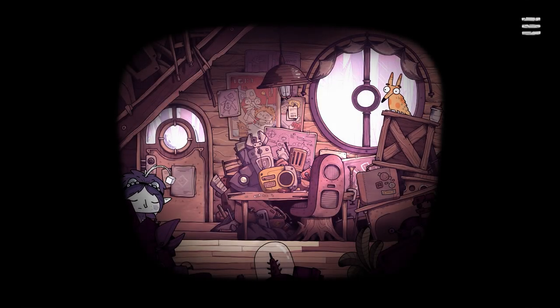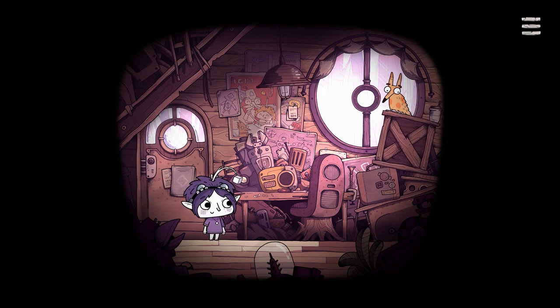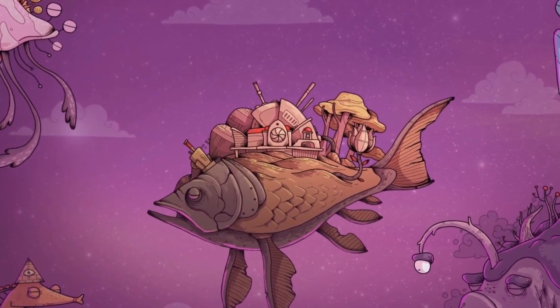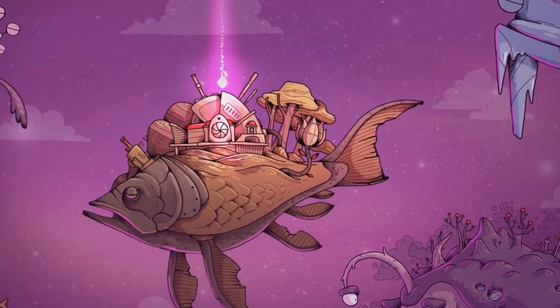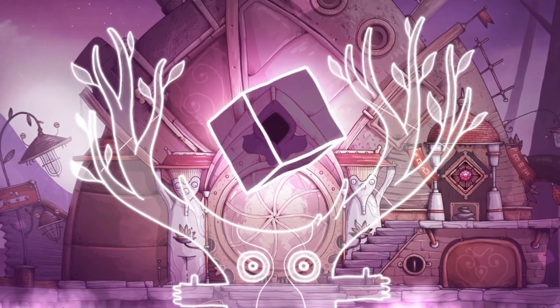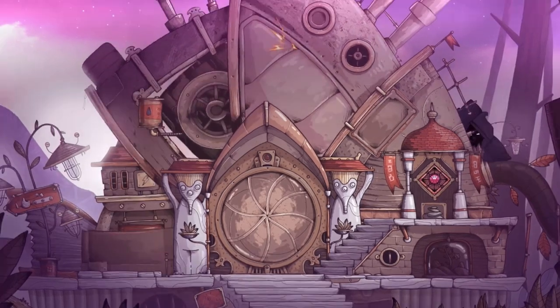In Tohu you play as a young unassuming heroine known as the girl, as she embarks on an extraordinary journey to save her unusual home from certain doom. The game takes place across a fantastical other world, one that is formed by a network of small living and breathing fish planets. After the arrival of a strange shadowy creature, the sacred engine that is key to this fishy world is broken, putting all life on the planets under threat.